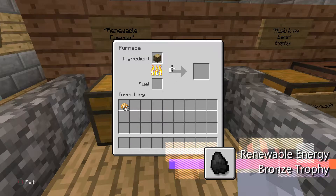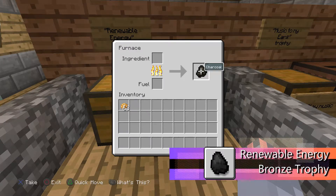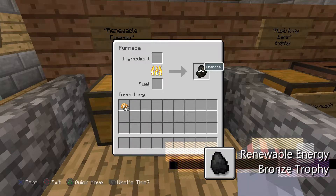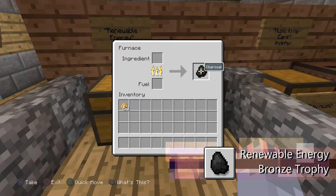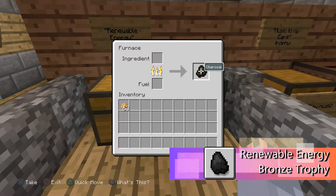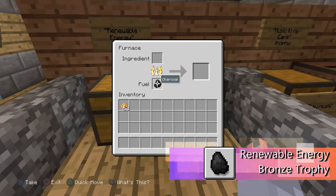So once it's done cooking, it should create — I forgot what it's called — oh, charcoal, there you go, I knew that. Charcoal. So basically you can go mine a whole forest and use all that wood to create charcoal, basically an infinite fuel source.